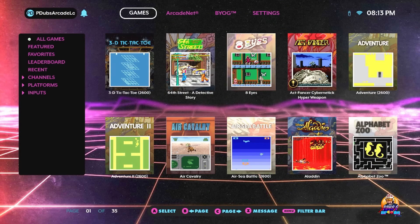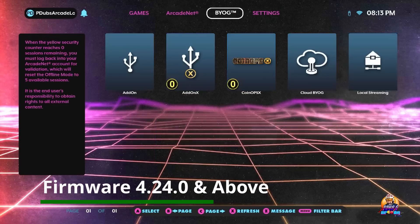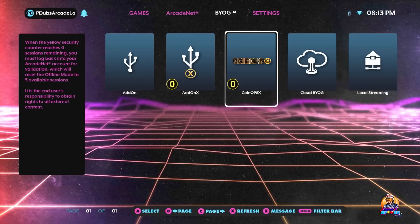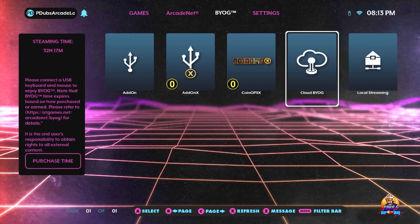You must update to Firmware 4.24.0, and you'll be able to access the very first approved independent third-party application for the Legends Ultimate: CoinOpsX.